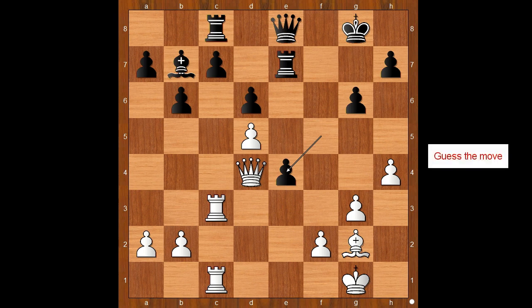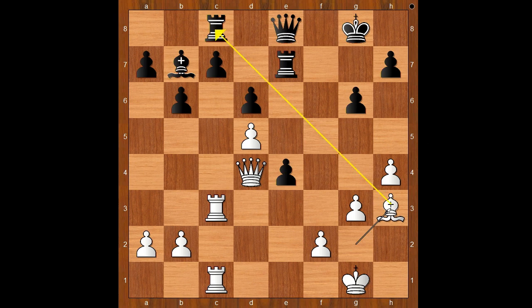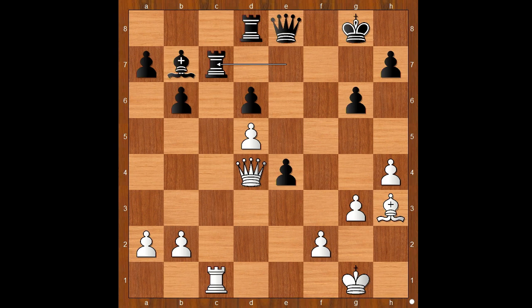What did Carlsen have in mind when he played e4? What would you do in this position if you had the white pieces? Bishop to h3 was played - this is winning the game. The rook on c8 is under attack. If the rook moves, then rook takes on c7, and after rook takes on c7, rook takes on c7, white wins with queen to e5.